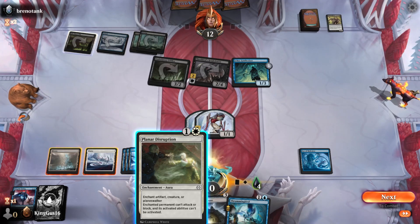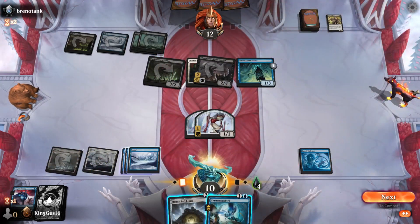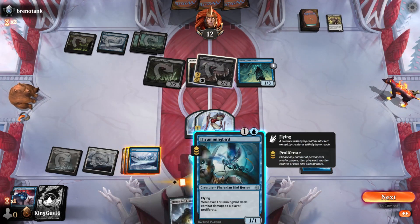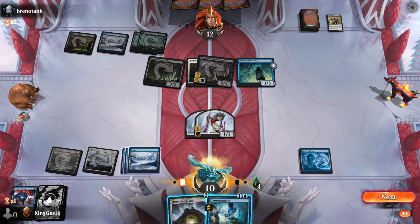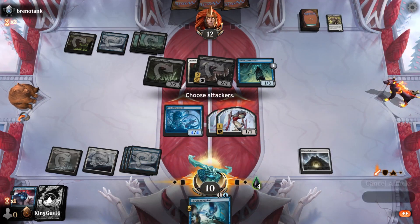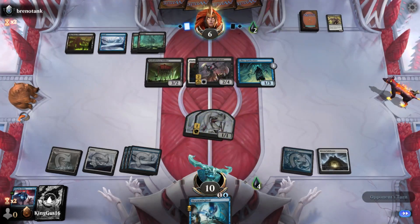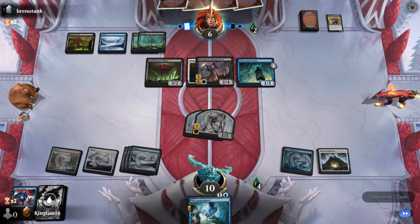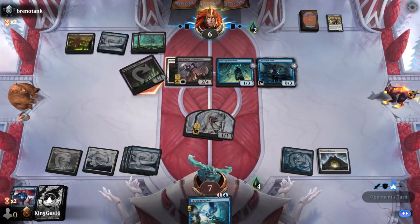Grab that, put that in with menace. Thrumming Bird - do the Thrumming Bird? Cause if I do that I get Mukitar and the Safe House. He'll swing out. He didn't block a mite - oh, interesting. He took the two. Oh okay, here we go. Interesting.